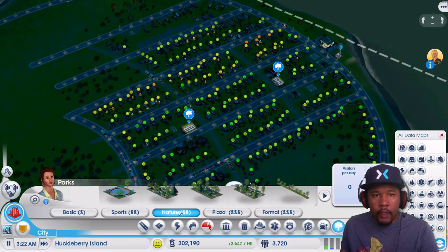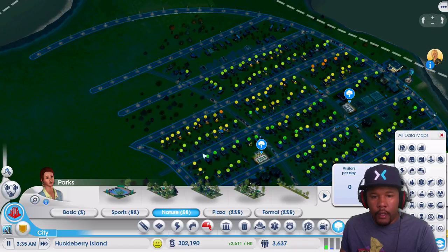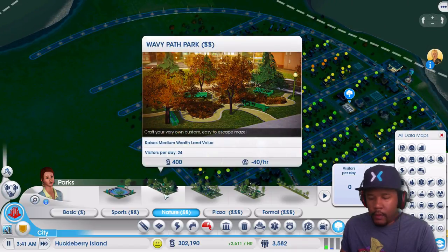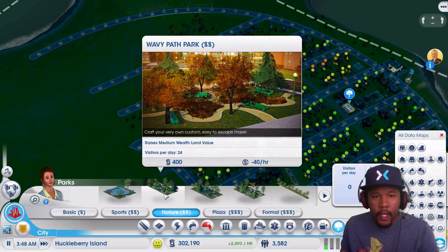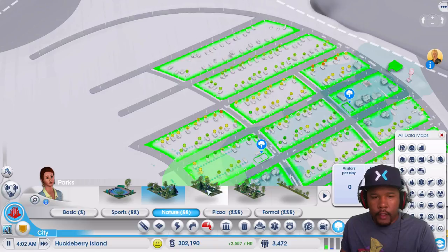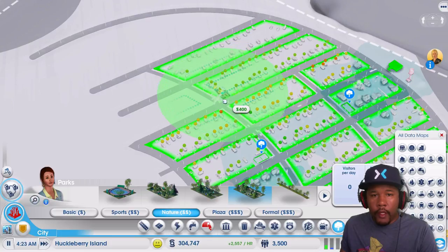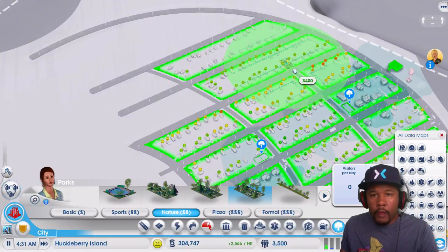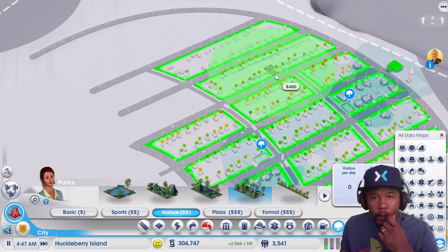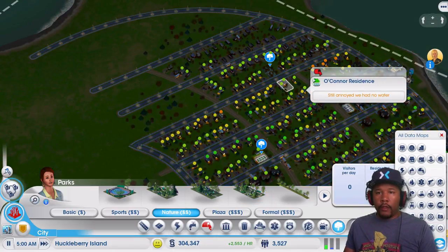Let's go to the nature parks, because for these folks here we want to do something. Okay, we've got a wavy park - raises the land value. It's a small thing actually. I was hoping to get something a little bit larger. How about that one? All right. And where can I put that? Maybe right here, or maybe right here at the edge. Yeah, probably right here. All these parts that I put in - hopefully they're starting to work. And they're still annoyed that they didn't have water.